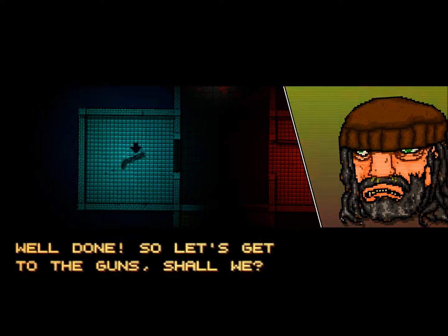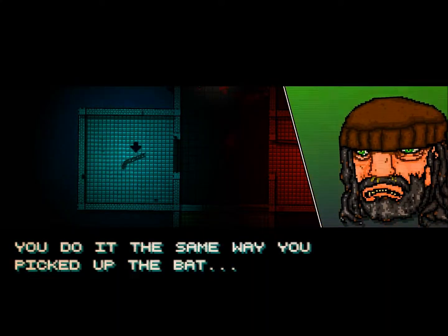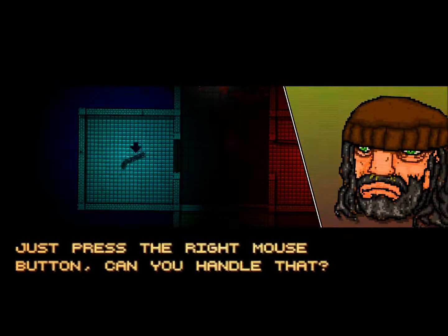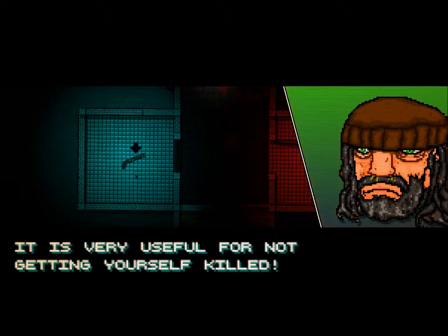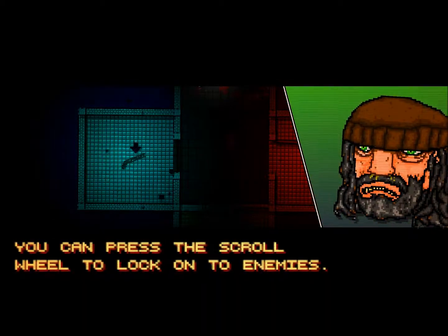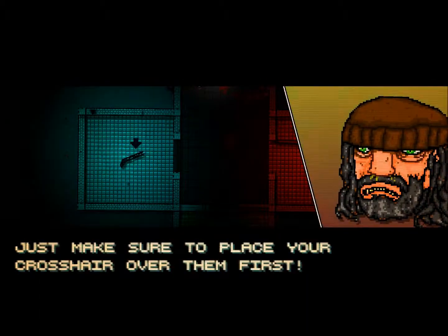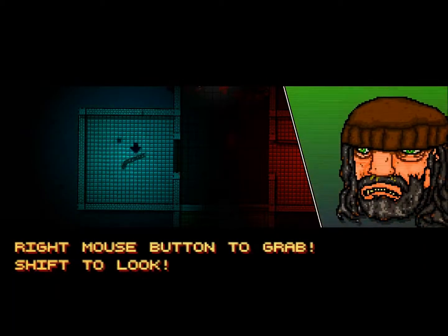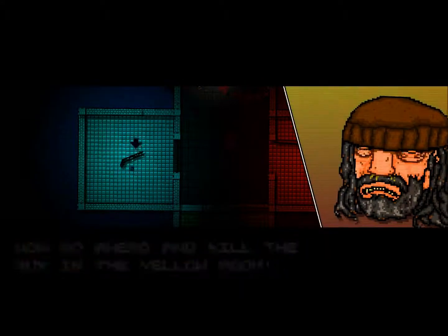Well done. Let's get to the guns — go get the shotgun in the blue room. You do it the same way you picked up the bat, just press the right mouse button. Use the shift button to look for enemies out of view — it's very useful for not getting yourself killed. You can press the scroll wheel to lock onto enemies; just make sure to place your crosshair over them first. Right mouse button to grab, shift to look, left to shoot, scroll wheel to lock on.